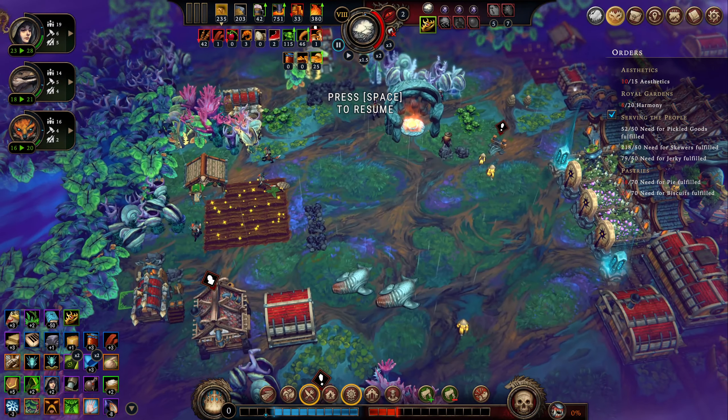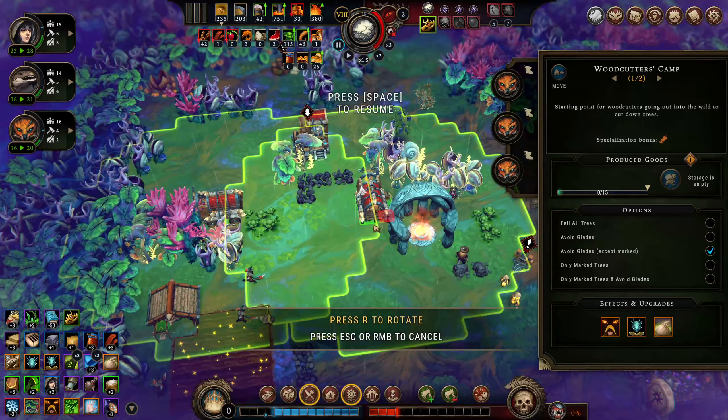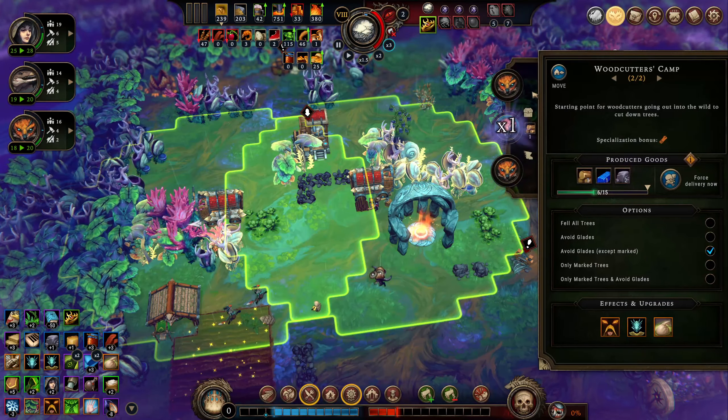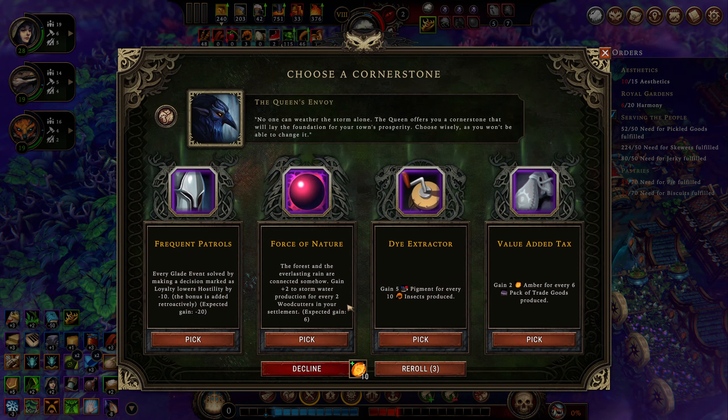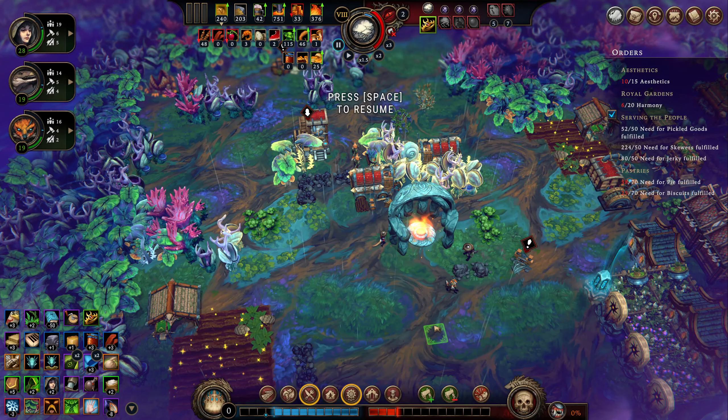One change I've noticed is the resolve doesn't count down anymore — it used to fluctuate depending on what you actually had in your inventory, but now once you make it you're set. Let's move the woodcutter over here and keep on trimming trees. We're in drizzle — we can go ahead and turn this in. We're producing that so it's fine. Turning that in gave us some stuff — global food production increase and some free oil.